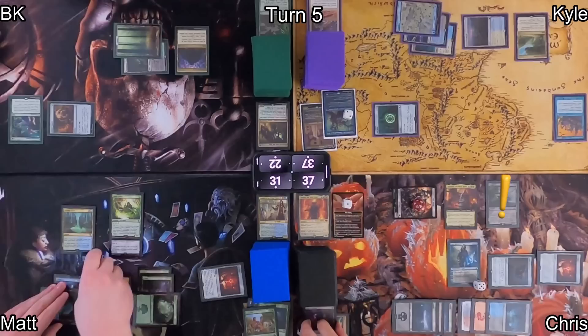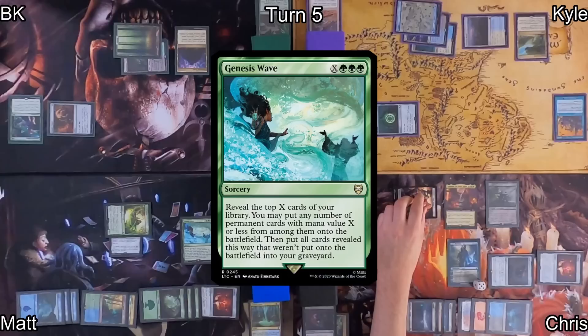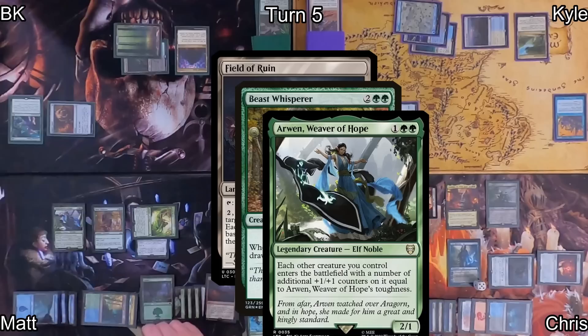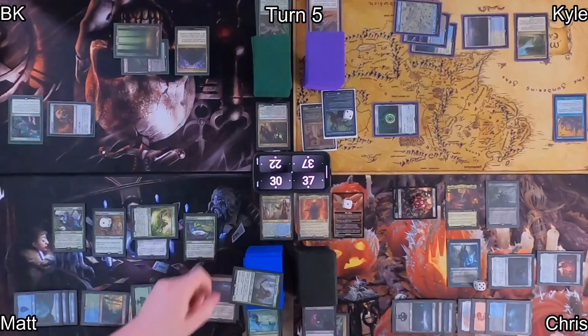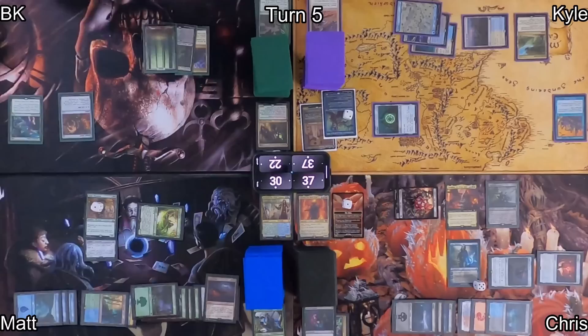Matt plays Island and Growth Spiral, triggering Orcish Bowmasters and allowing him to play an additional Island. Bowmasters hits Matt in the face and amasses again. Matt then casts Genesis Wave for X equals 6, looking at the top six cards and putting all permanents onto the battlefield — he finds Field of Ruin, Beast Whisperer, and Arwen Weaver of Hope. He casts Elven Farsight, scries three, finds a Marwyn, and draws it, triggering Orcish Bowmasters. Chris deals that damage to Arwen, killing her. Matt moves his boots to Beast Whisperer and passes to me.